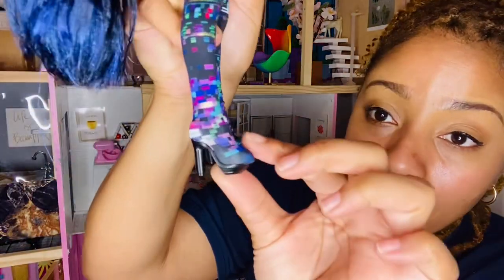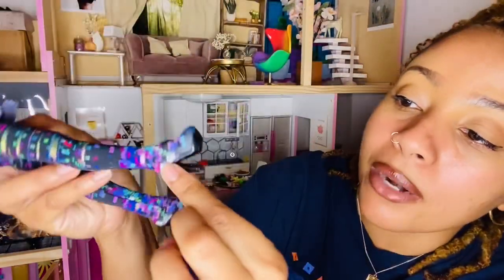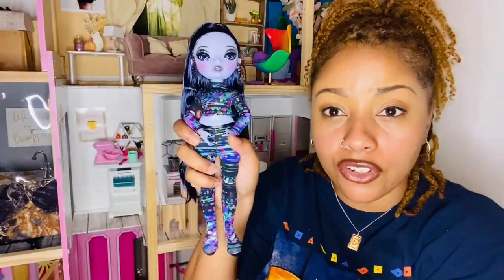Look at the heels on these shoes — well, these shoe-pants. And I see the bottom of her shoe — it just says whether it's right or left. That's the thing about Rainbow High dolls: they do have a right and left shoe. Some dolls do not have a left and right shoe, believe it or not.